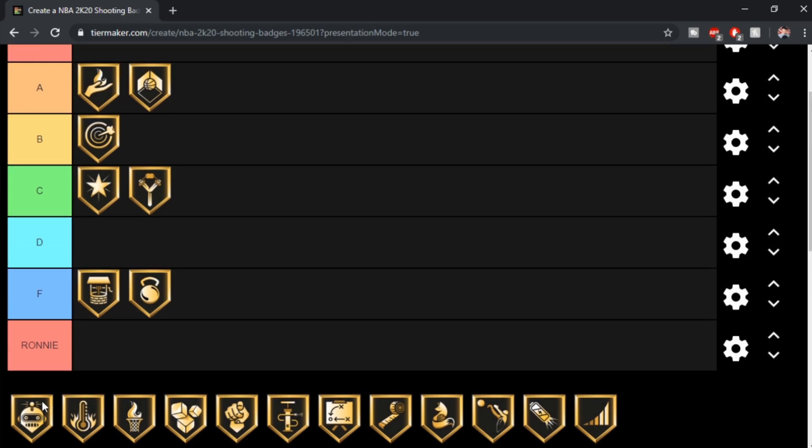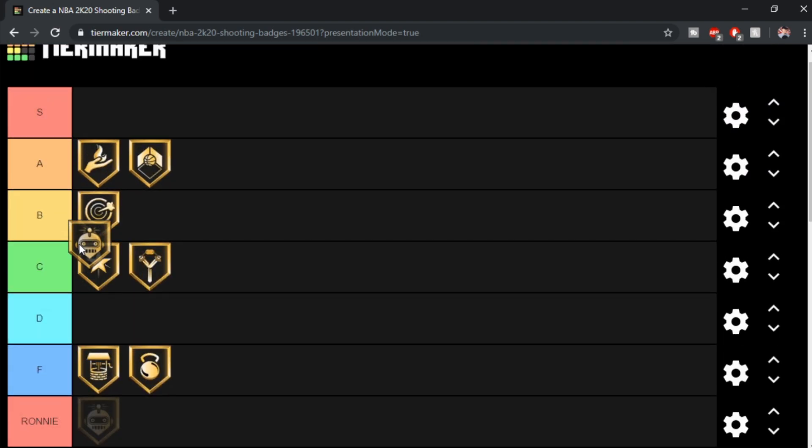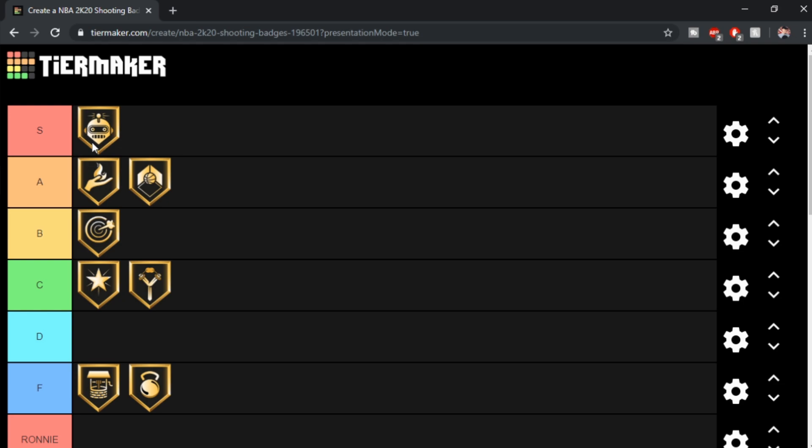Green Machine — I already know this is my favorite badge in the game. That's going into S tier. Green Machine is one of the best badges in the game. If you guys get two greens in a row, it's like every shot you take is just an automatic green. You guys see in my clips on YouTube where I just green everything. Keep in mind, I only have Green Machine on bronze on my build, and it's still an unreal badge. If you guys are looking for a solid badge as a shooter, Green Machine — that's it. That's an S tier badge, 100%.